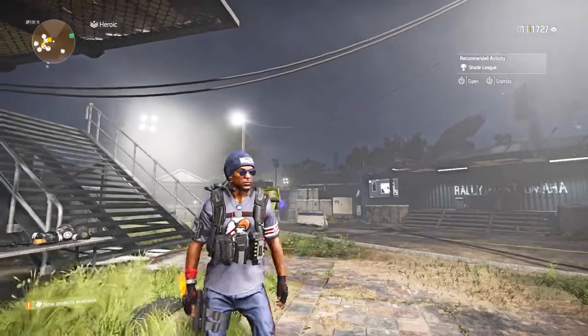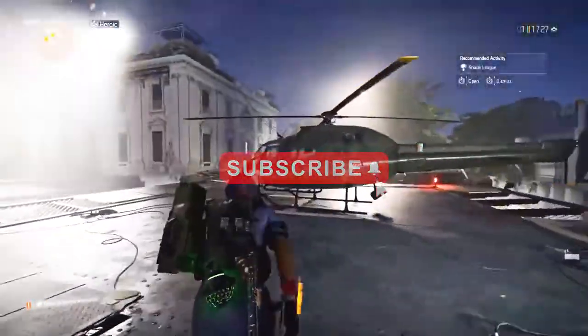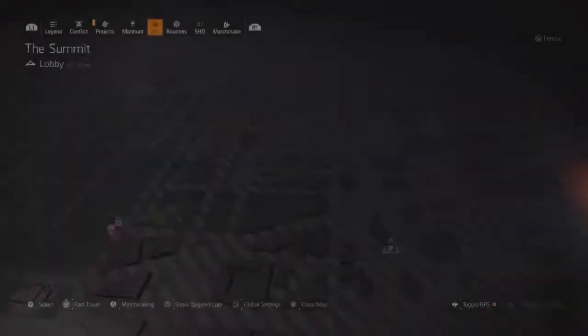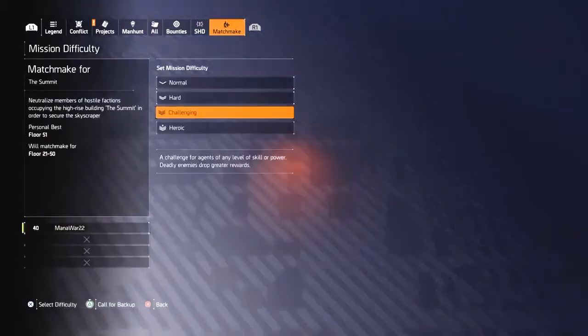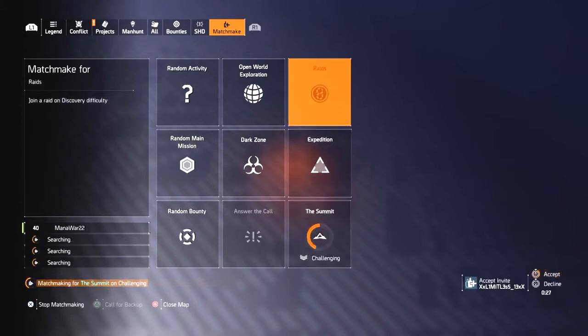To find the Summit, all you got to do is go up to the helicopter where you get to the raid and scroll all the way down to the bottom. Then you will see the Summit. You can do a matchmake and that's it.